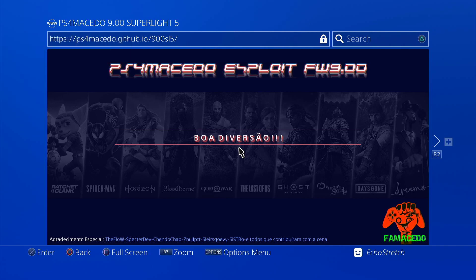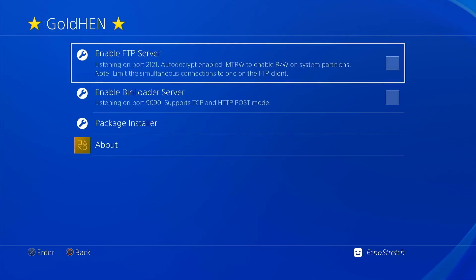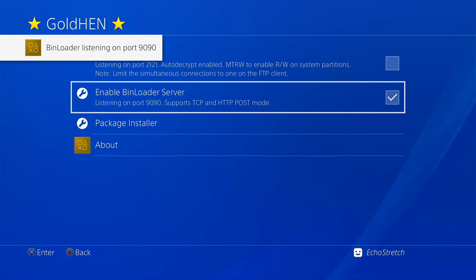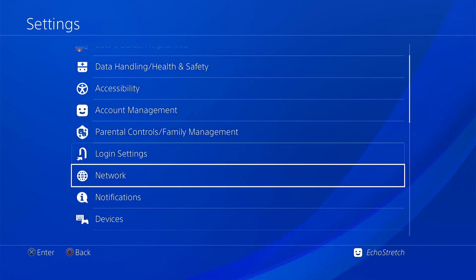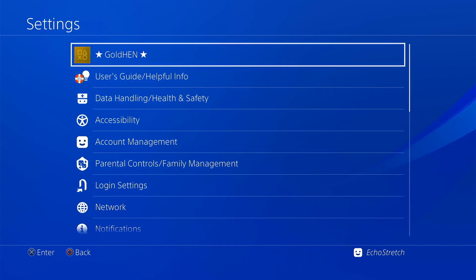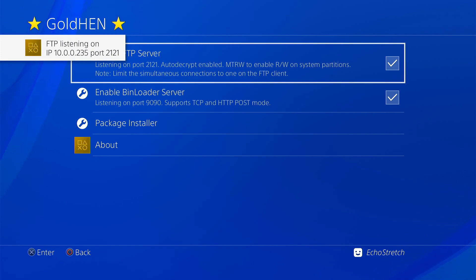So let's go ahead and hit our PlayStation button and go over to settings. We can go up to the GoldHEN options. From here we can go ahead and enable bin loader server — as you can see it does come up. If we want to use our FTP we will need to connect to the internet again, so we can go down to network and go ahead and check connect to the internet. Then we'll back out and come back up to GoldHEN. Sometimes it does take a couple of seconds if you're on Wi-Fi for it to actually get connected, so you may get an error with your FTP server. It's best to give it about 10 seconds and then you should be able to connect.